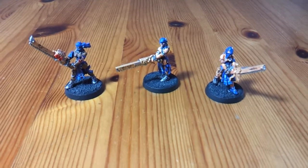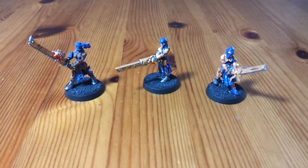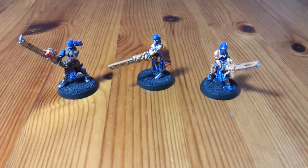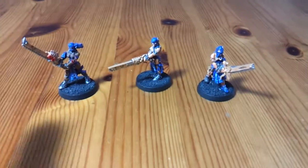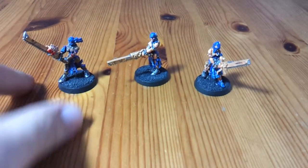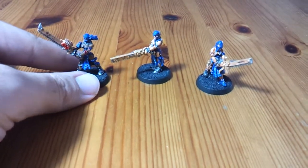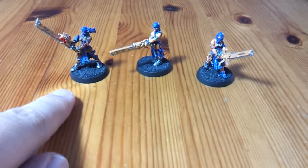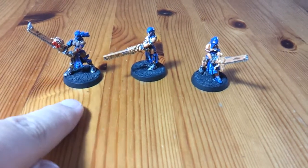A full squad of 10 costs 175 points. Alongside the Mistress of Repentance, you will get basically 17 points each for a Repentia. Each one has a normal sister stat line, except slightly higher weapon skill, two attacks base, and they're fearless.